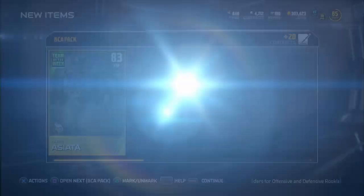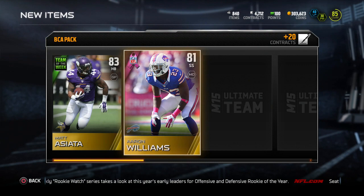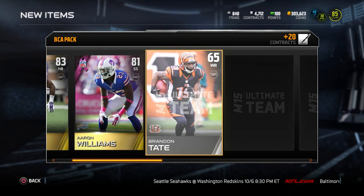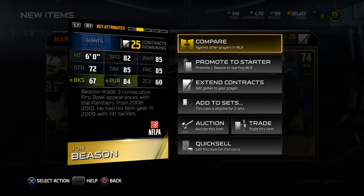Let's move on to pack number two. See if we can get something good — hopefully one of those elites. We get Matt Asiata, Team of the Week. Aaron Williams is our next BCA player from the Buffalo Bills: 89 speed, 92 acceleration, 74 tackle, 86 zone. Not too bad. We also have Stacey McGee and John Beeson. John Beeson used to be a really good player — remember that Final Edition John Beeson that came out last year? He's freaking amazing.